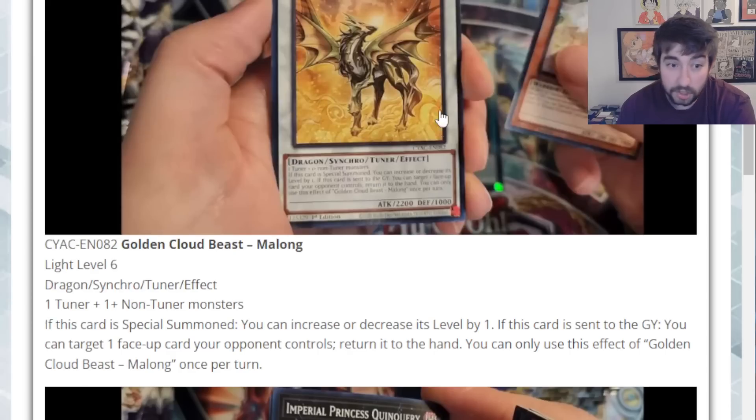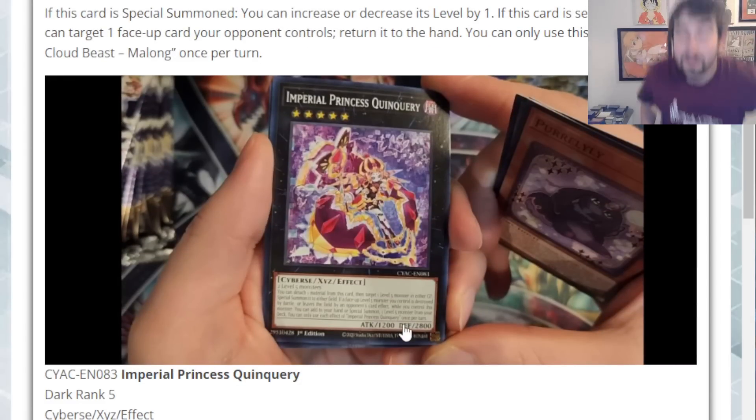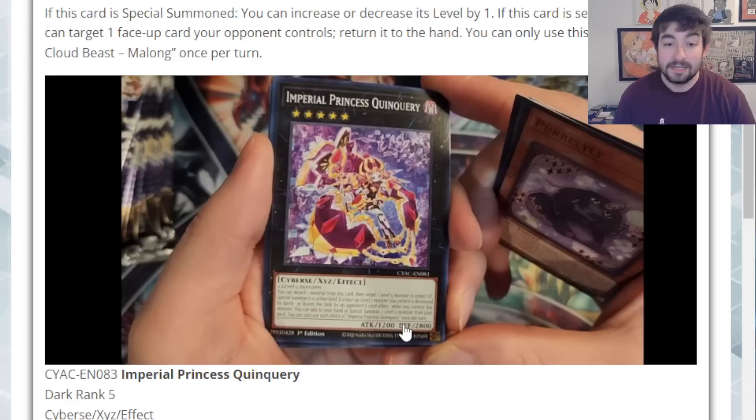Out of these cards, mostly the two Xyz monsters stand out. Golden Cloud Beast Malong will see play 100%, and Imperial Princess Quincari probably won't see play right now but as soon as we get a Rank 5 turbo archetype that's actually really good, this could definitely come up.